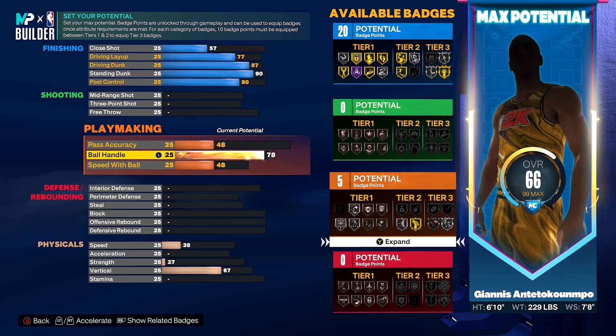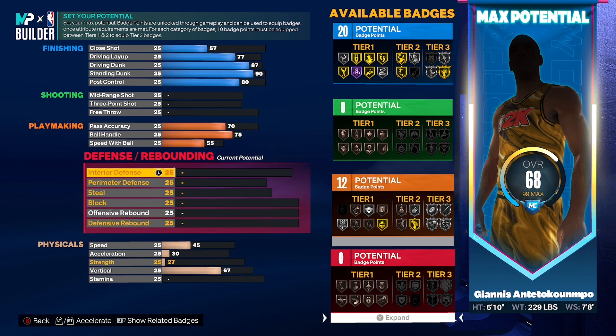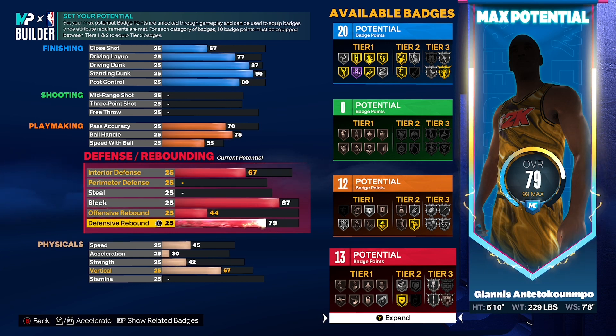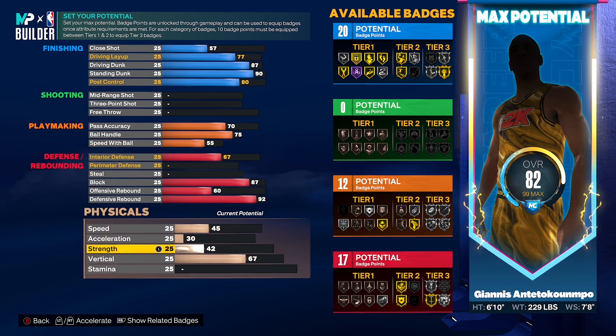I know you're like, 'Oh my god, Giannis doesn't have a post game,' but listen — Giannis just went to work with Hakeem, and if he comes back how I think he's gonna come back, he's gonna be a real life demigod. Anyway, you want to upgrade your ball handle to a 75, because in 2k23 you can only get a 76 maxed out. Next thing you want to do is go to 87 block for silver Anchor, but you have to make sure you have the 72 interior defense — if you do not have the 72 interior defense, you will not get silver Anchor.